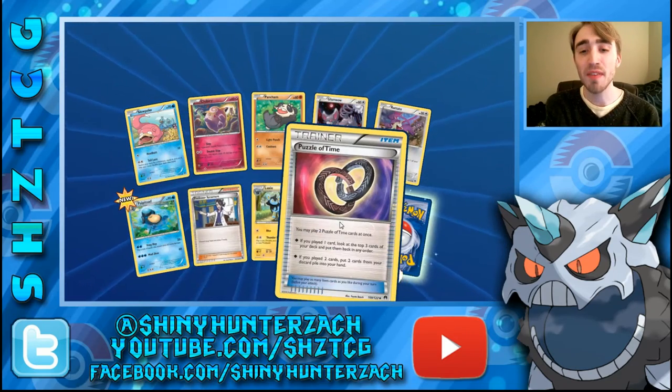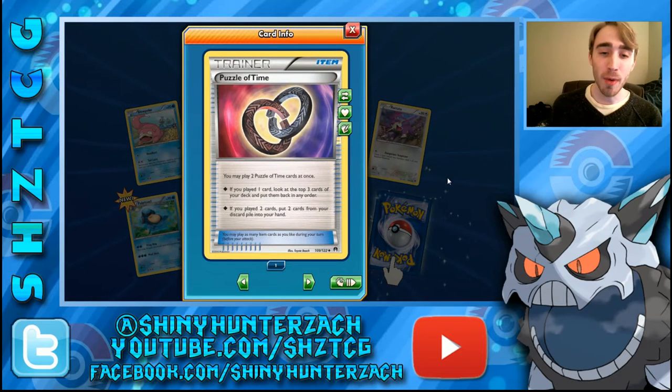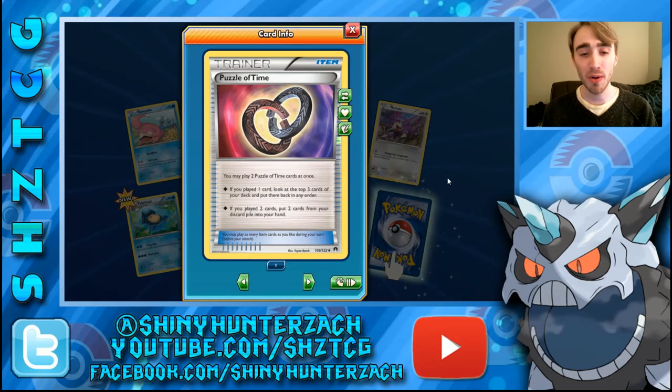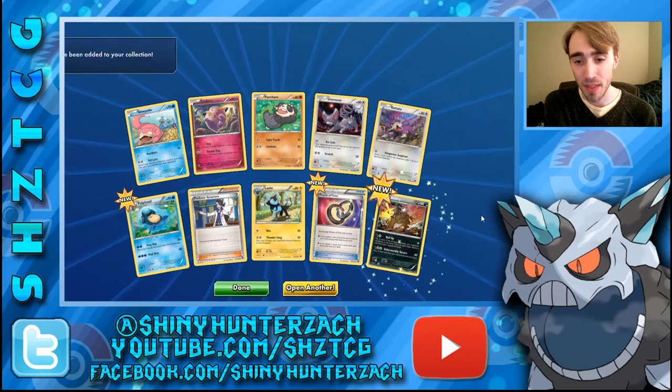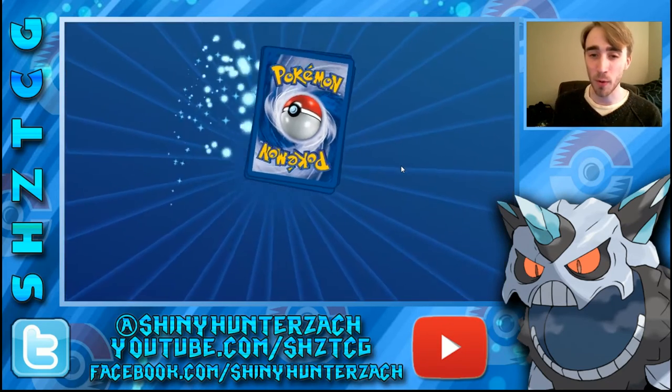Here we have another Sycamore. We have a fantastic card — Puzzle of Time — and it's a Reverse too. You may play two Puzzle of Time cards at once. If you play one, you look at the top three cards of your deck and put them back in any order. If you play two, you get to put two cards from your discard pile into your hand, which is absolutely fantastic. And then my Rare is a Shiftry, which kind of looks like the Pangoro artwork in the same set.